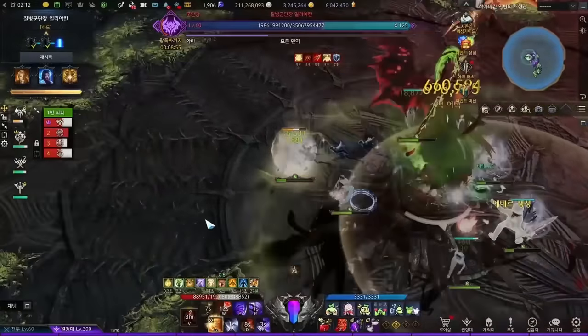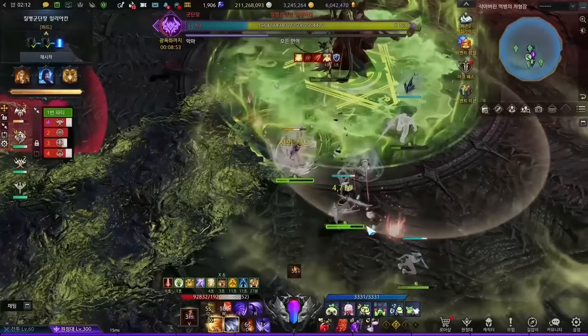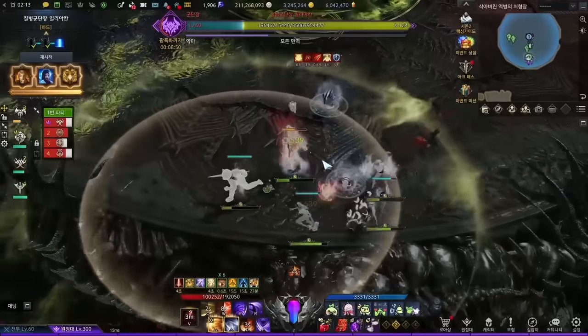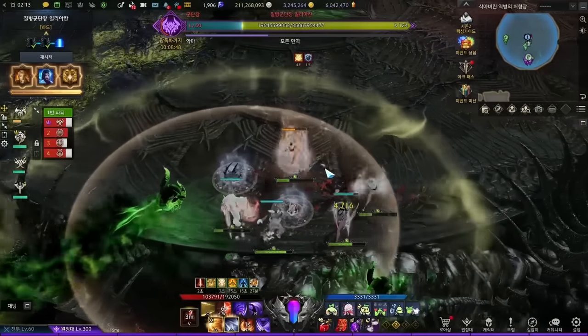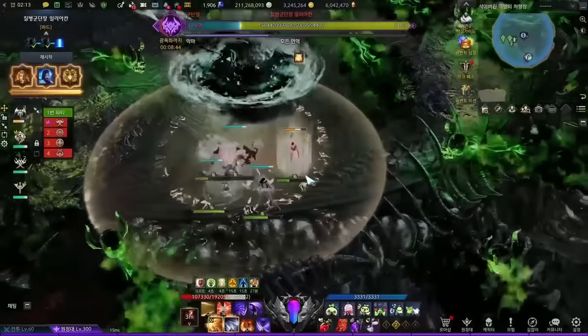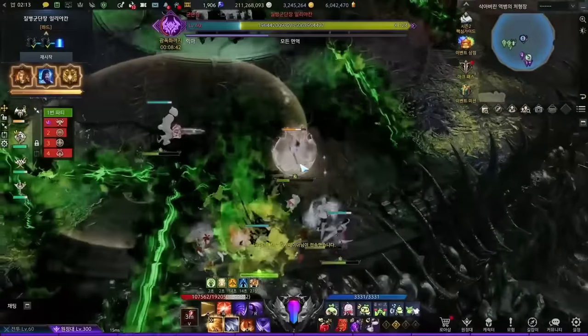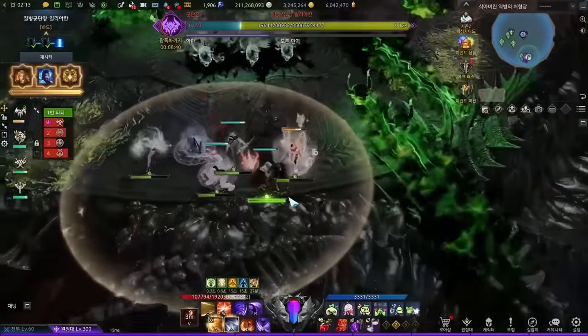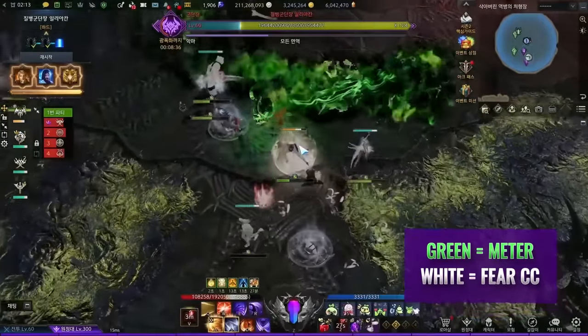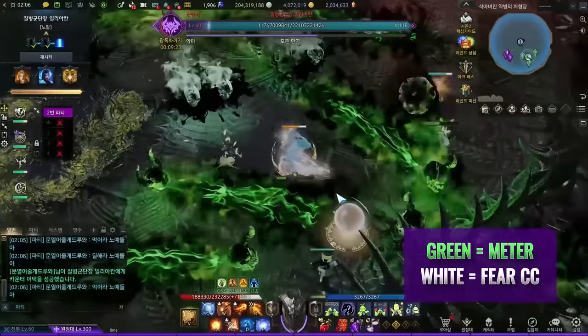Skulls: after Akhan teleports to the center, see if he's emitting a magic circle instead of smoke, also facing bottom. This is the green and white skull pattern — Akhan spawns green skulls around the map and fires a homing white skull very slowly toward the nearest player. Stay far away and focus on dodging. This pattern's difficulty depends on how clean the map is. Green skulls increase your plague meter significantly, and the white skull will fear you — watch out for stuns.